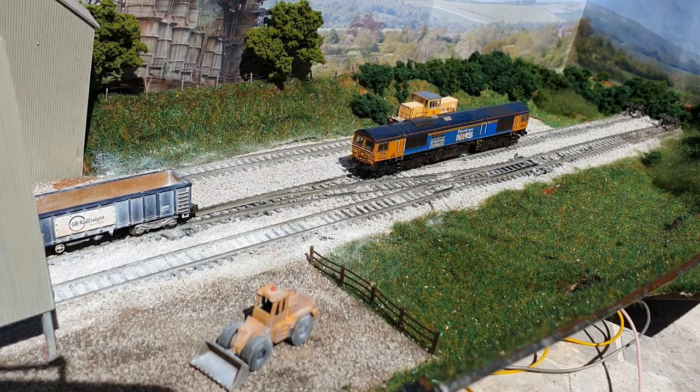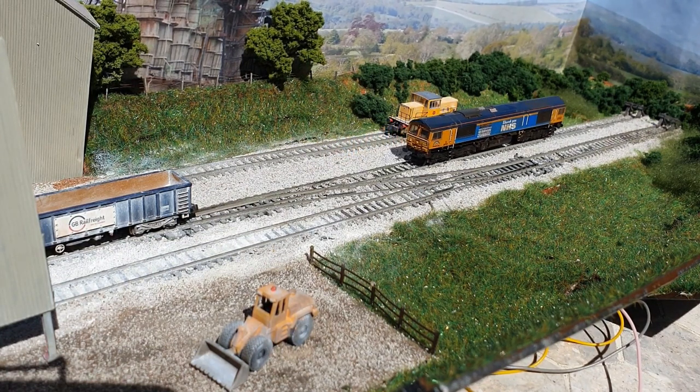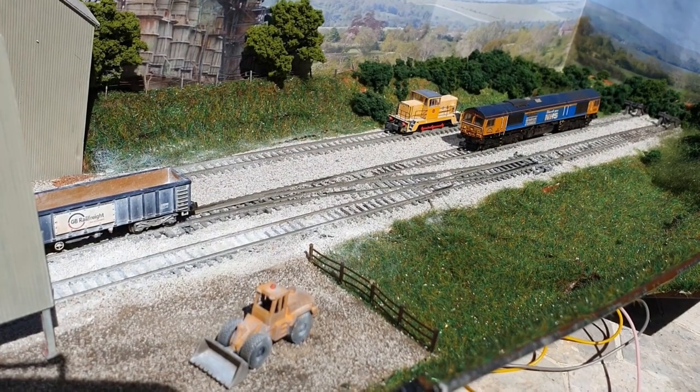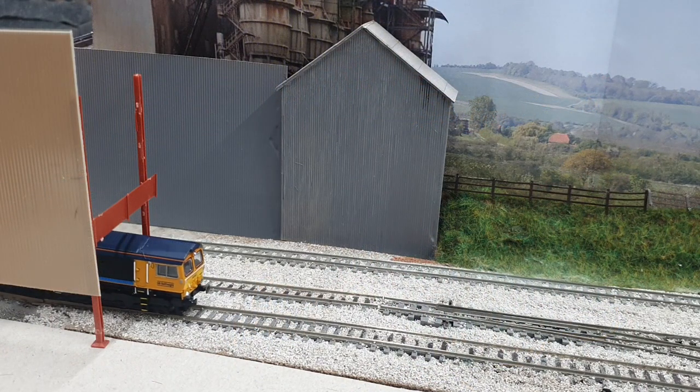In a change from Crow Road, I've gone back to plastic for these buildings as I've got plenty of corrugated textured card from previous builds. These are just cut to shape and then painted with enamel paint in a similar shade to some of the photos of the real quarry buildings.